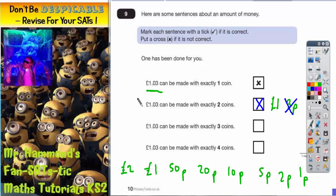Can we make £1.03 with 3 coins? Well, we could have a £1, we could have a 2p and we could have a 1p — that's 3 coins and that does make £1.03. So that one, we've got a tick.